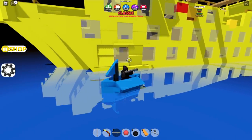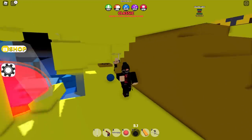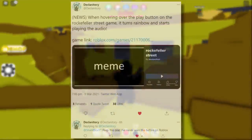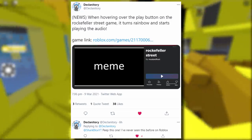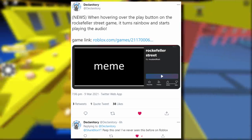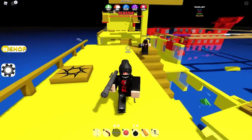Apparently on Roblox there is a game that has a rainbow play button, and when you hold your mouse over the game's play button it also plays music. This was sent to me by Declanatory on Twitter. He said: 'When hovering over the play button on the Rockefeller Street game, it turns rainbow and starts playing the audio.' He left the link to the game and said 'Sharkblocks, peep this one — I've never seen this before on Roblox.'